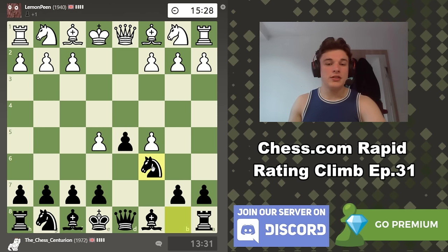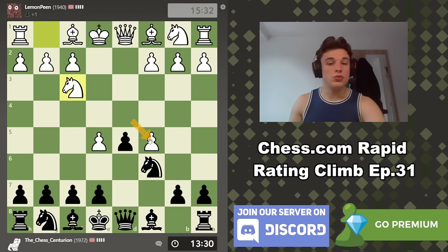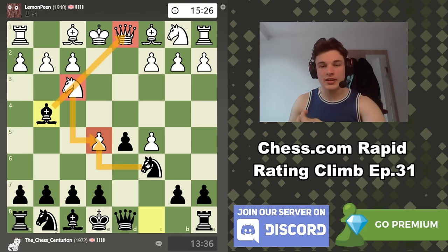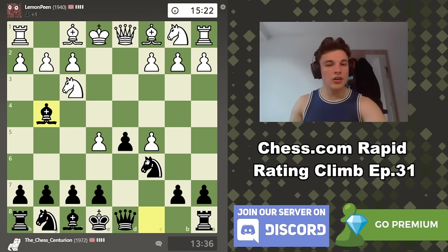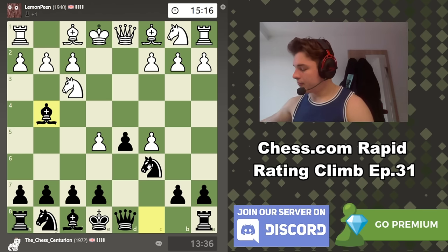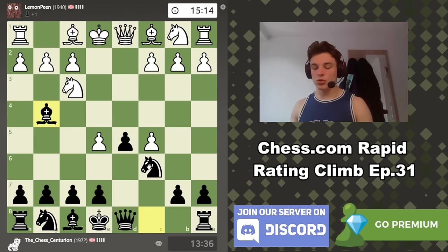We start with Knight to C6, which attacks this pawn - remember, this pawn was previously defended by the pawn on D4, which we've now forced away. Knight to F3 from our opponent. We're going to play Bishop to G4 - again, we put pressure on the knight, which is defending E5, so we're trying to remove the defender so we can take it. You do have to be careful though, because there are a lot of lines. Let me actually grab my notepad - I said before recording that I wouldn't need it. I'm not going to remember it all.